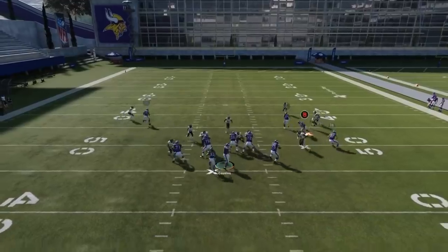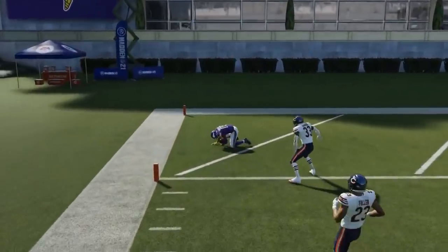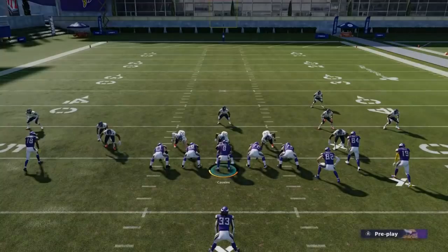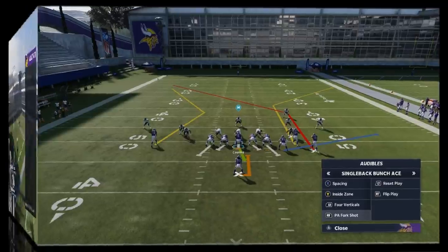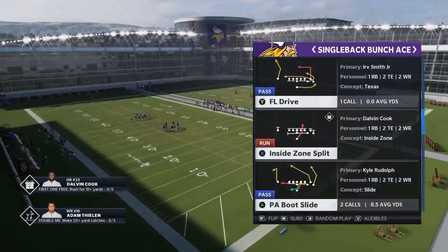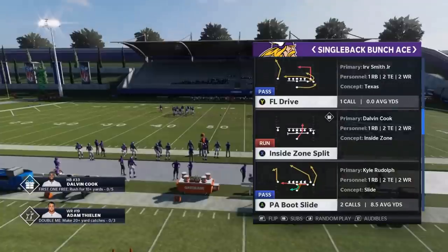I'm blocking the running back just to give myself a little time. You can see we're having the same success to this outside route, and we have really good check-downs with the drag and the comeback route underneath with the tight end. This play overall might actually be a better play. But I like the fact that on the other play I at least have a couple of zone-beating routes, which is obviously important because you're not guaranteed to get man coverage when you call this play. The next play I want to show is the PA Boot Slide.